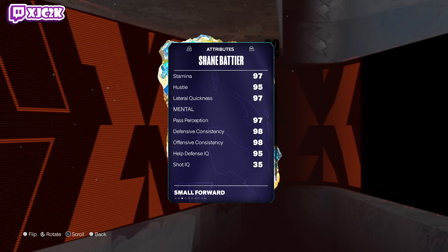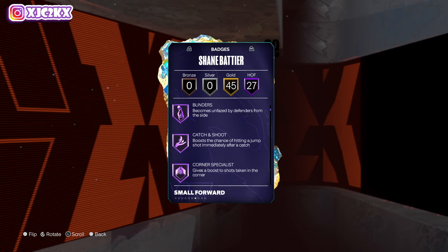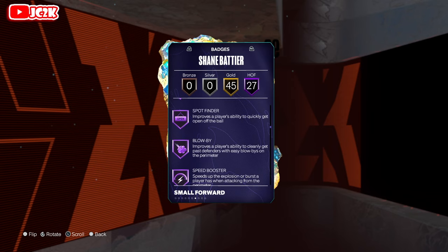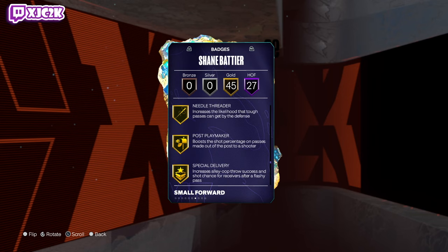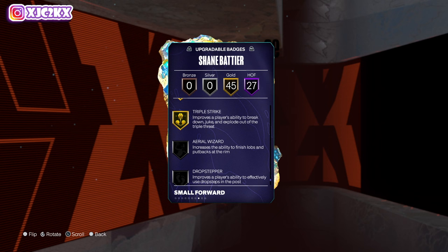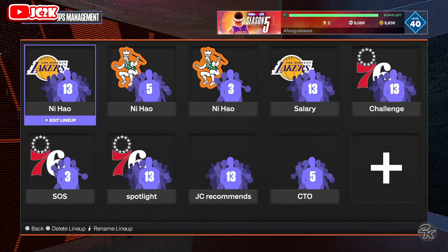Badge-wise, really complete and really good. Fast touch, post-fade, Agent 3, blinders, catch-and-shoot, corner specialist, limitless range, slippery off-ball, anchor, challenger, clamps, glove, interceptor, pick dodger, post lockdown, brick wall, precision dunker, blow-by speed booster, vast feet, right-stick creator, bulldozer, removable, enforcer. Every single important defensive badge in the game, in addition to pretty much every single key shooting, playmaking, and finishing badge. He doesn't have handles for days — that's the one I'd say he's kind of missing — but outside of that he pretty much has everything that's super important. The badges he's missing really are not important badges, but feel free to add them if you want.